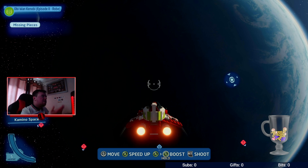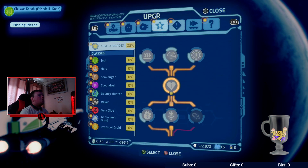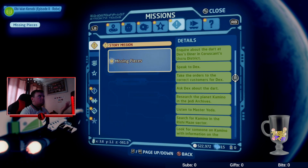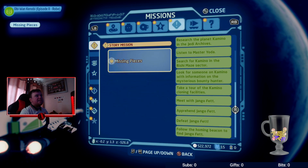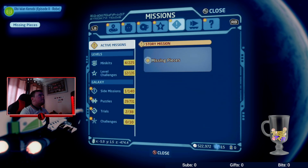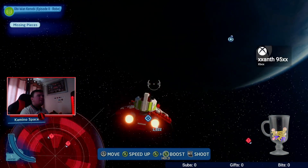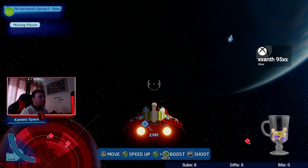I don't know — it's saying I have a mission called Missing Pieces on here. What am I supposed to do? I don't understand what you need to do. So the last thing I did was follow the Holman beacon to find Django Fett. I already did that, and now I just don't know what to do. So if anybody has any solutions for me, please share them.